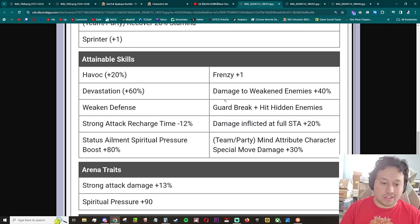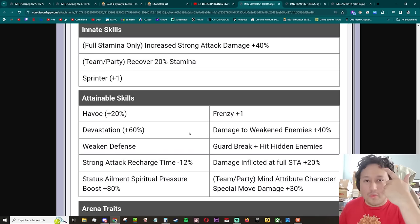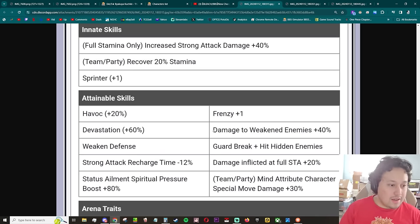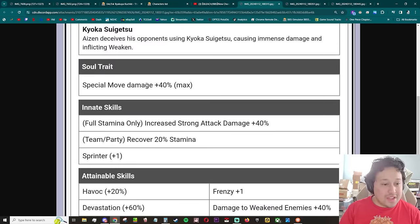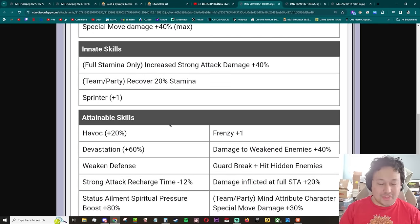Last but not least, Aizen. Arrancar killer, melee strong attack damage, devastation — and he got havoc, there you go. They did an NAD character, SP character with havoc — that's so funny. Frenzy plus one. Soul trait: special move damage 40 percent — what the hell, okay, that's a soul trait. Wow.